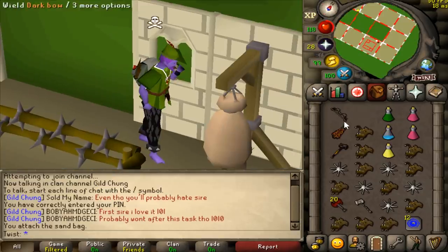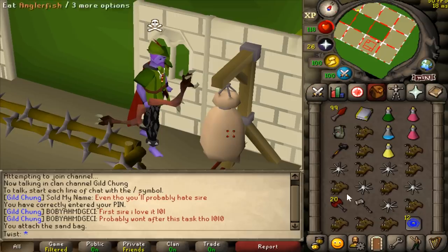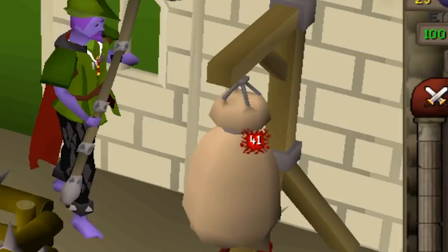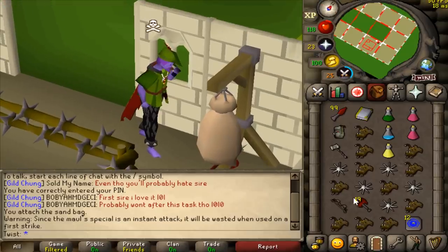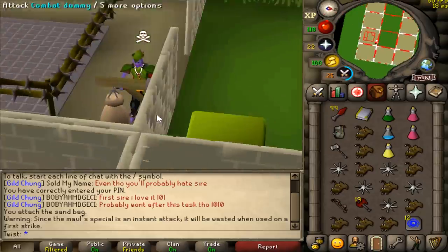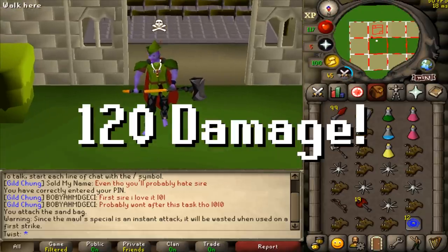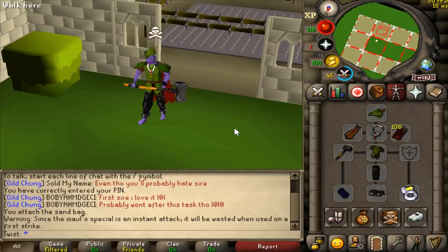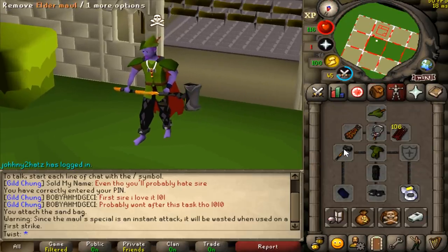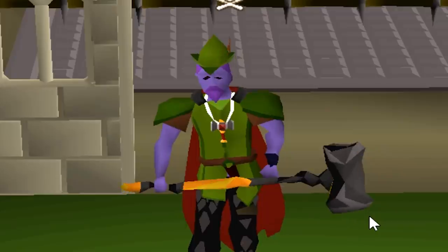The max hits in this gear are a 27-27 with the dark bow, into the 23 axe, and then finish with a GMO at 41. Because of the delay of the axe, we'll also have time to hit with the elder mole at a 57, like a tick later or so. If we add all that up, that is 120 damage we can hit in a single tick. And if that somehow doesn't kill them, we can still hit them with a 57 elder mole afterwards. This video should be insane.